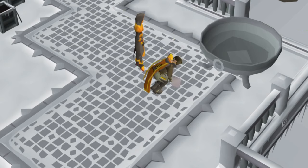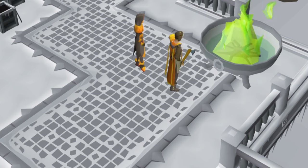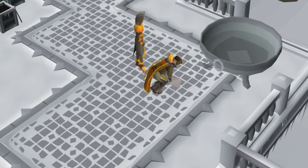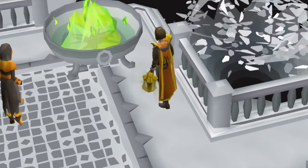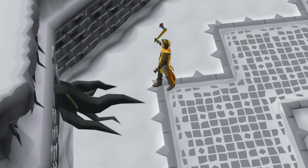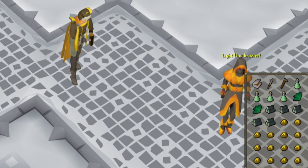To damage the boss, you will need to burn Bruma roots or Bruma kindling on one of the four braziers located at each corner of the large opening in the center of the room. The brazier you are using must be lit by use of a tinderbox before you can use your roots or kindling on it. Bruma roots can be obtained by chopping the large roots in the outer corners of the room with an axe, and Bruma kindling can be obtained by using a knife on the Bruma roots. Doing this will provide Fletching experience based on your Fletching level.